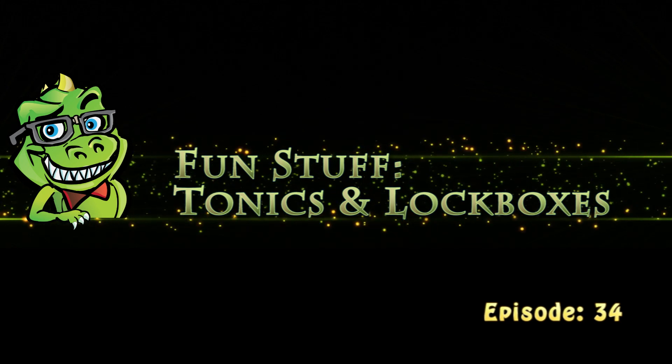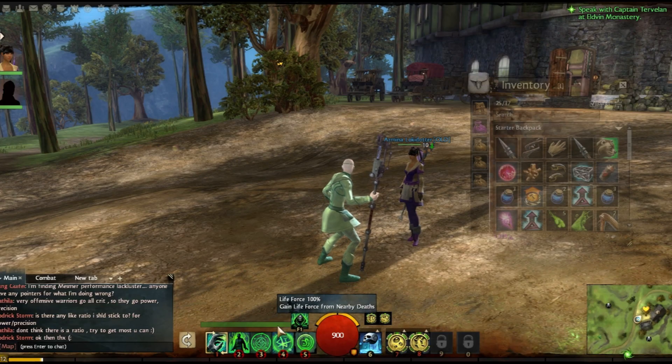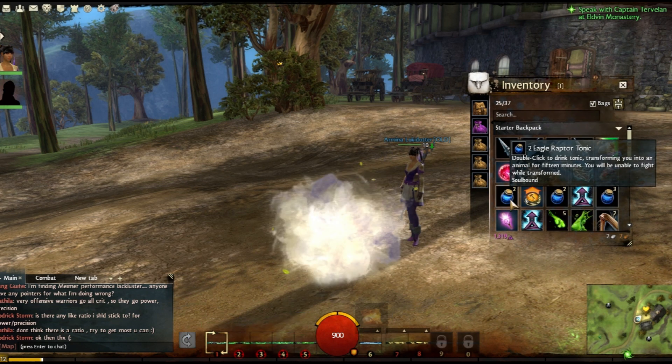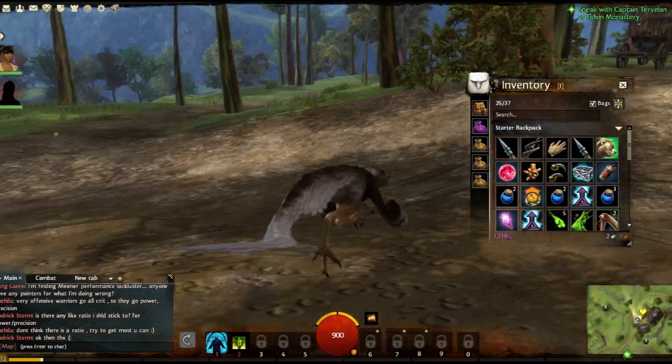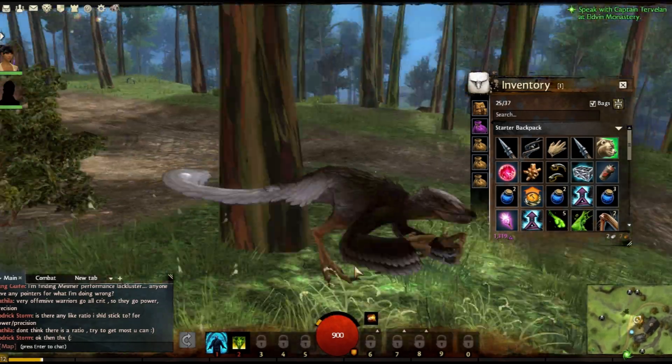Welcome fellow Geekasaurus! Nothing's more fun than changing the way your character appears in an MMO. And in Guild Wars 1, there was a plethora of different things you could do. So in Guild Wars 2, they actually have given you tonics, which are similar to what they were called in Guild Wars 1, and they have the same kind of effect. They change you into something else.